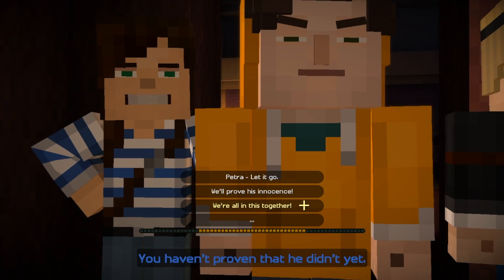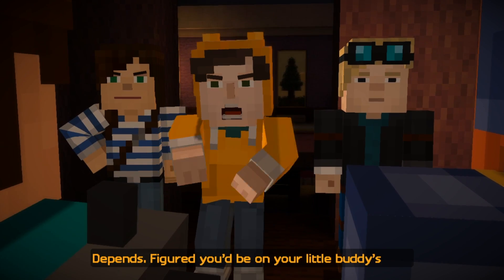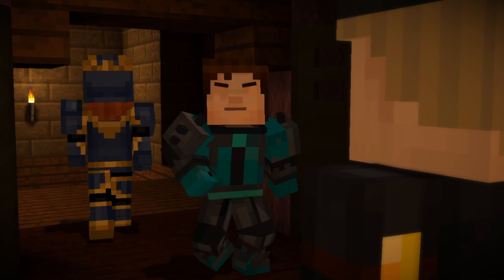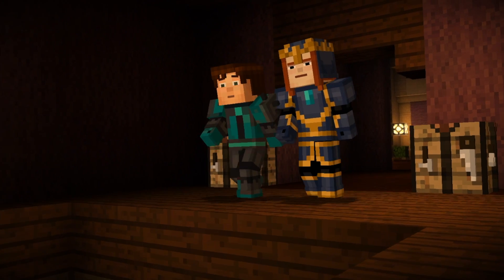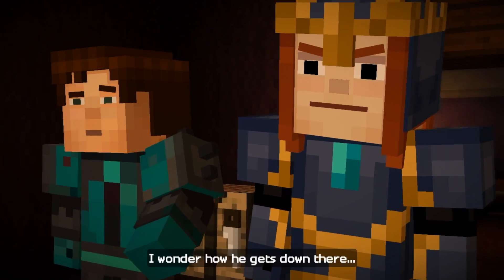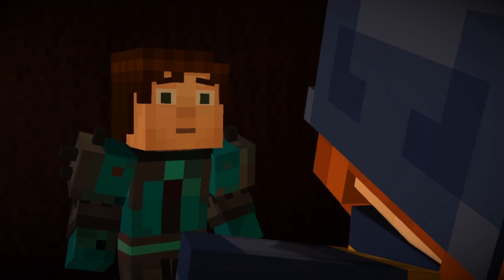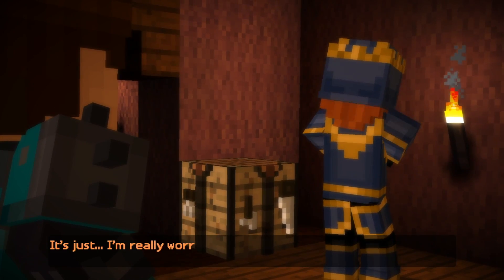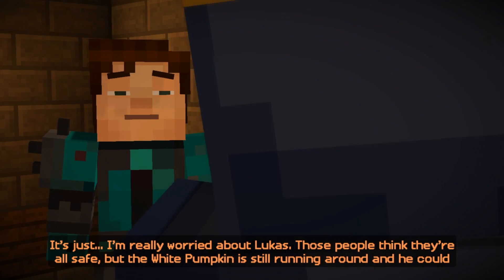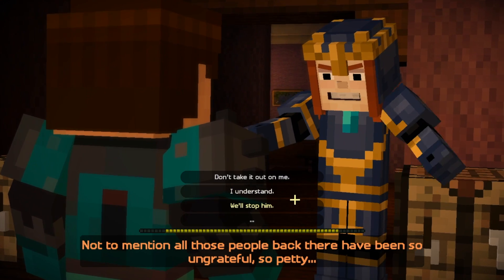We're all in this together! Come on — cool it, we're all in this together. You know what? They're not worth it. Come on. I mean, these guys are just being salty, but wow — that is deep. Guess it leads down to whatever the White Pumpkin calls home. I wonder how he gets down there. Maybe in addition to walking through walls, he can fly for all we know. It's just — I'm really worried about Lucas. Those people think they're all safe, but the White Pumpkin is still running around and could strike again at any minute.